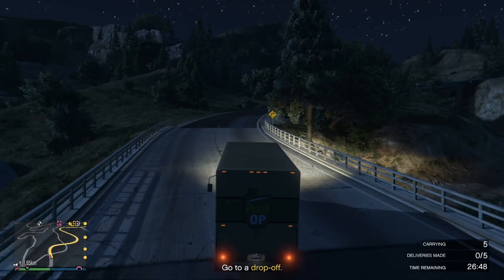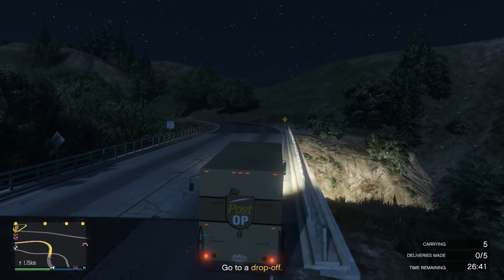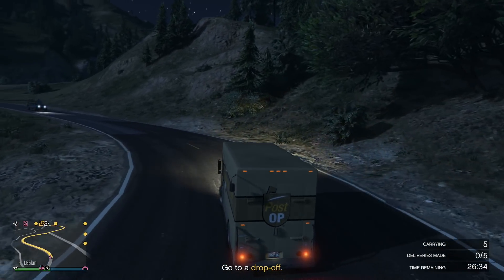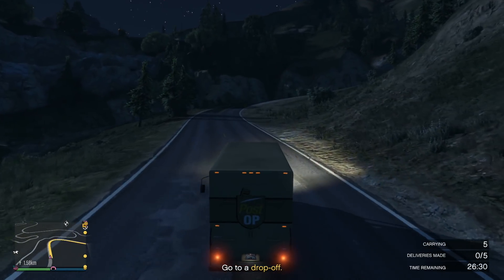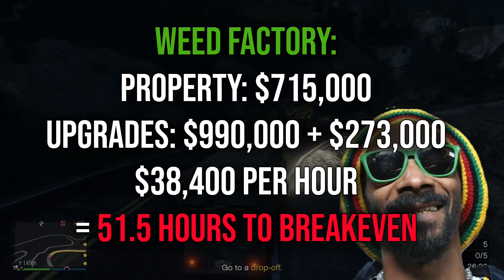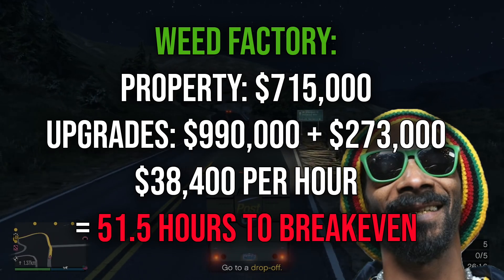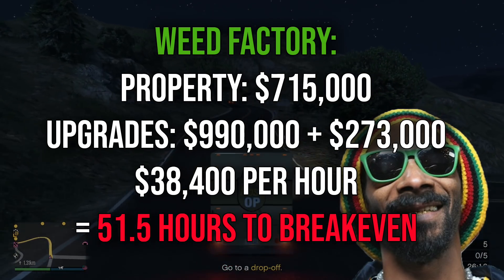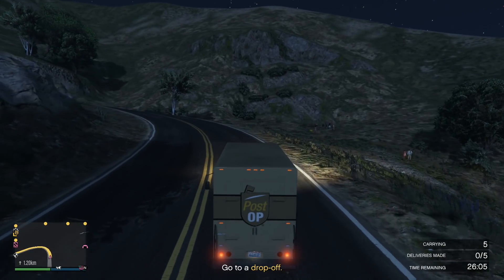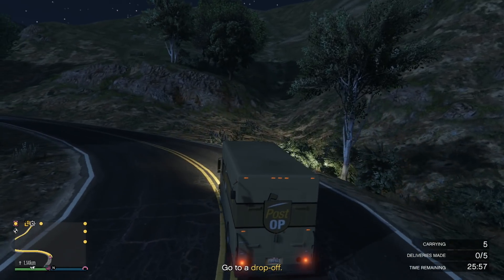We're not even gonna cover the document forgery office — don't buy it, it's just not worth it. Moving on to weed: with all of the upgrades, if you sell weed in the remote location which gives you 50% more money, you'll end up getting $38,400 on average per hour. If you buy the cheapest weed factory at $715,000, it'll end up costing just over $1.9 million dollars all up, which at $38,000 per hour will take 51 hours to break even. That's a really long time, but keep in mind this happens in the background while you can do other stuff and all you have to do is resupply every few hours. We'll give this one a 5.5 or 6 out of 10 — don't buy it first like I did, but down the road it can make you some money.